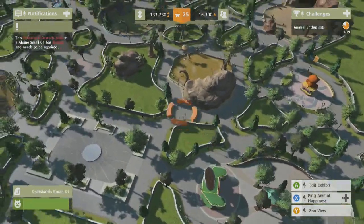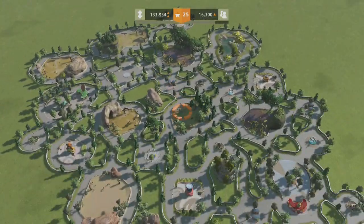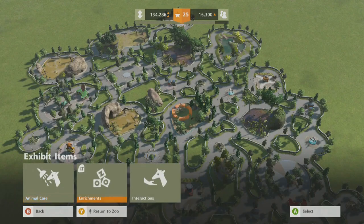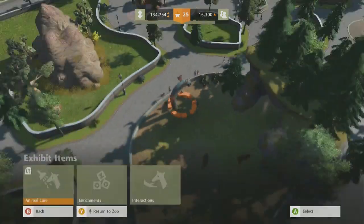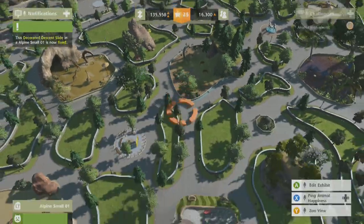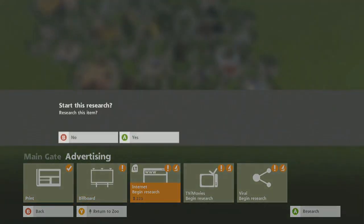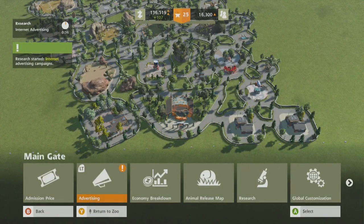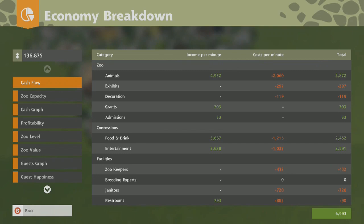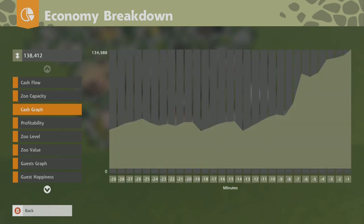Alpine small one — alpine small is bears. Bears, why you gotta break things? Let's research something. I think the advertising has been good. Let's have a look at our economics. So on the animals we're making 2.8 currency. We're making more money on food and entertainment than we are actually on the animals — so that's good. Zoo capacity, animal variety we're working on. Cash graph — we've got cash for days.